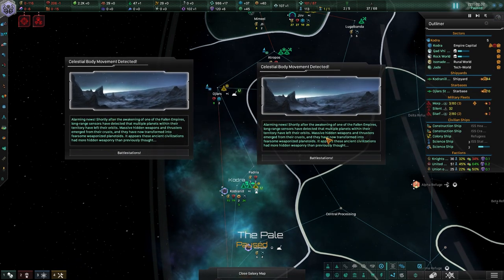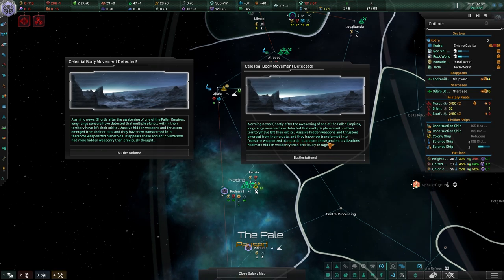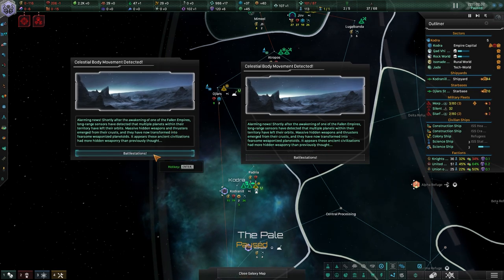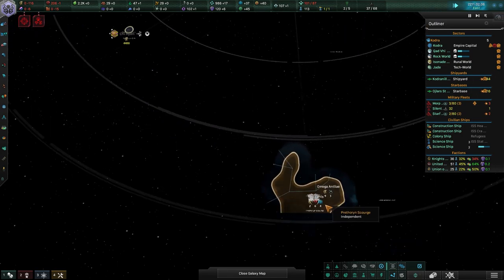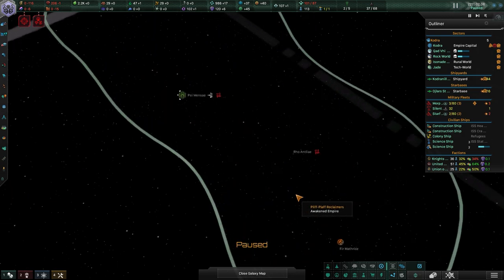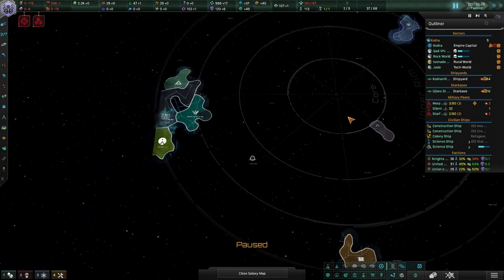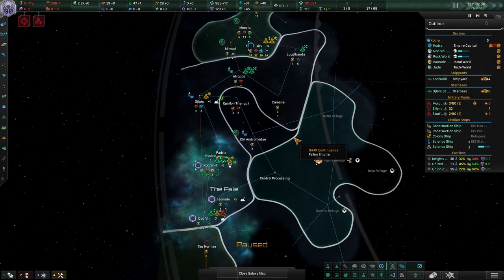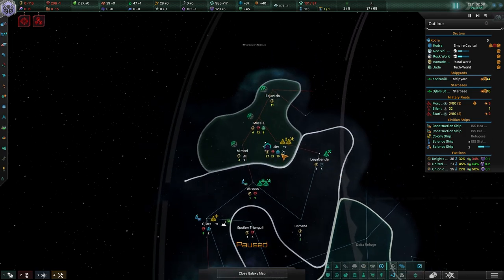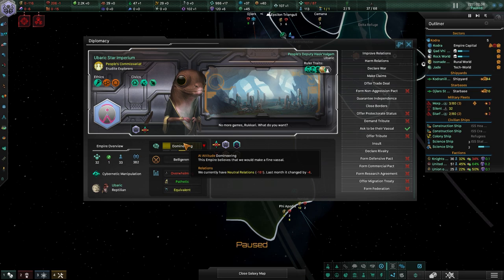After the awakening of a fallen empire, long-range censors detected that multiple planets within their territory have left their orbits. Massive hidden weapons and thrusters emerged from their crusts and they've transformed into fearsome weaponized planetoids. It appears these ancient civilizations had more hidden weaponry than previously thought. The awakened empire has a natural wormhole and the Unbidden are spreading all willy-nilly. How are the Disc Crusaders feeling about me — they're the ones I'm really worried about, domineering, and their opinion is dropping fast.